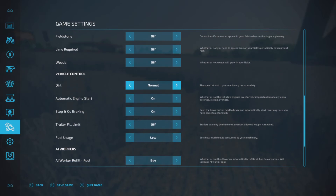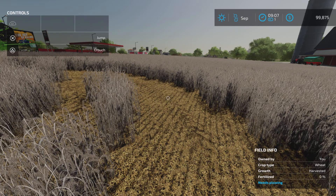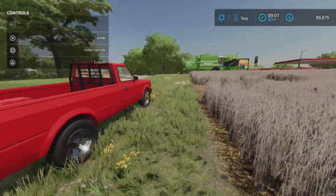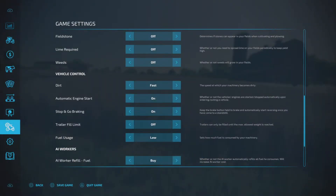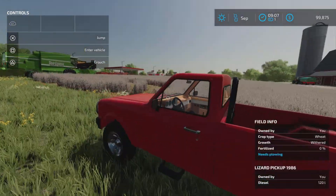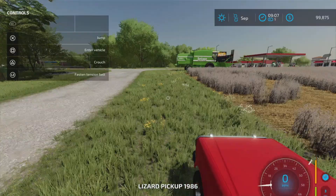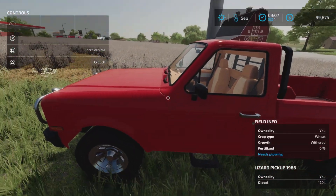Vehicle dirt — you can change how much dirt accumulates on your vehicle. You can have it off where it will never get dirty, slow where it slowly gets dirty, normal, or fast. It's up to you how you want your vehicles to look and whether you want to wash them every once in a while or never. The next one is important: automatic engine start. The default is on, which means when you get into a vehicle it will automatically start, and when you get out it will turn off.